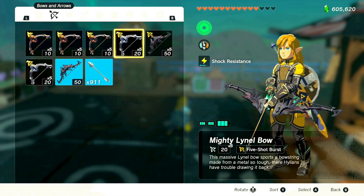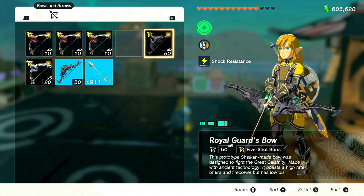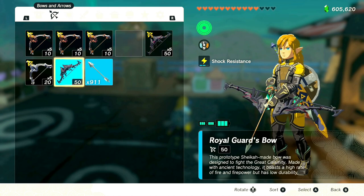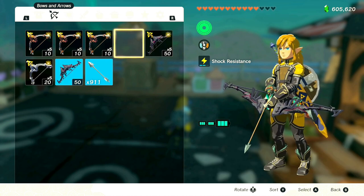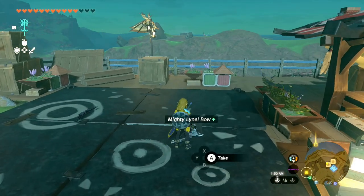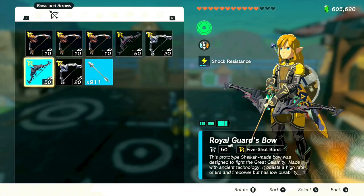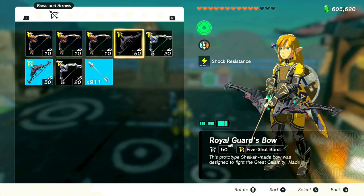What we're gonna do is drop the effect that we want — so we want this five-shot arrow right here, we're gonna drop this. We only have one Royal Guard Bow with five shots right now. You see we've got the standard duped one that we picked up, and we just dropped the five-shot effect Mighty Lionel Bow. So we'll back out, and then when we pick this bow back up, the duped version of our bow is now at five shots.